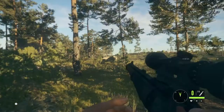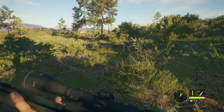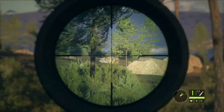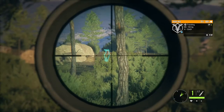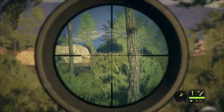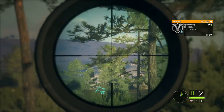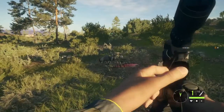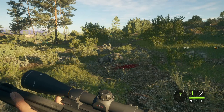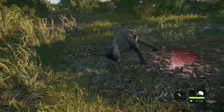One of the best upgrades you can get is the scope upgrade that lets you highlight animals. Do you see the difference between that 6.5x55 and the 7 mag? The 7 mag will drop your animal — it just drops. That's all there is to it. Let's look at this beautiful guy.